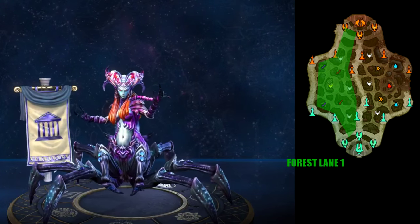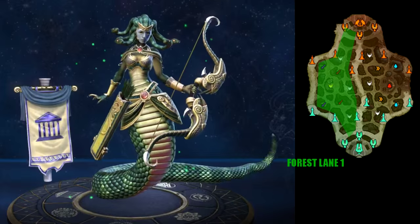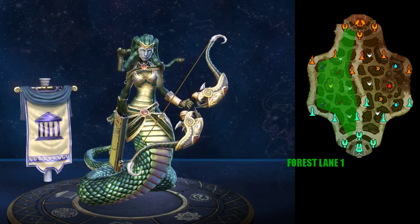Another strong type in the jungle is the bug type — for example, Arachne or Capri. Last but not least, there's the snake type, with Medusa being one of the strongest forest guards.